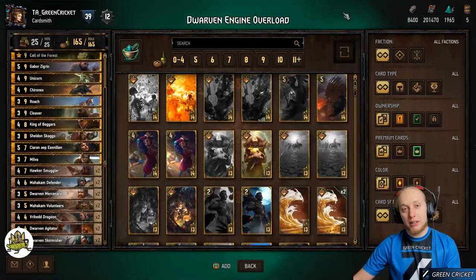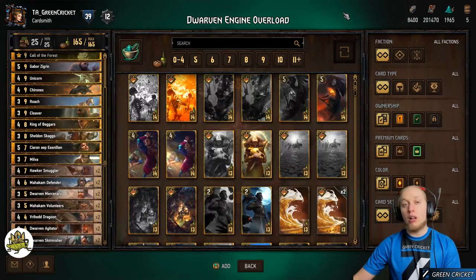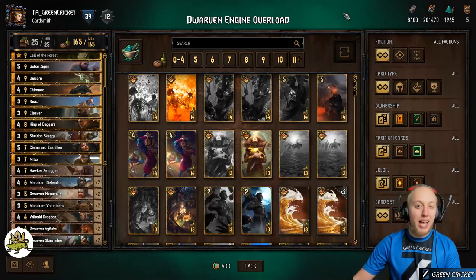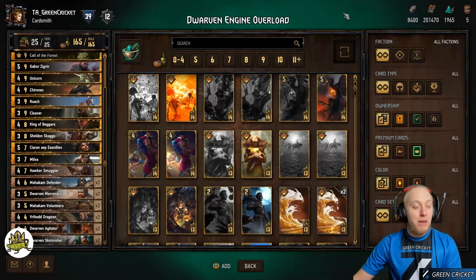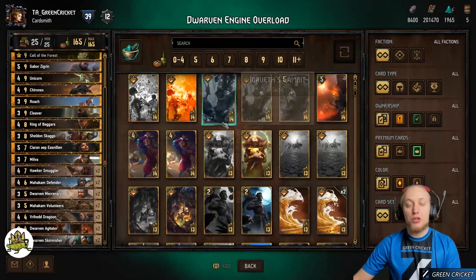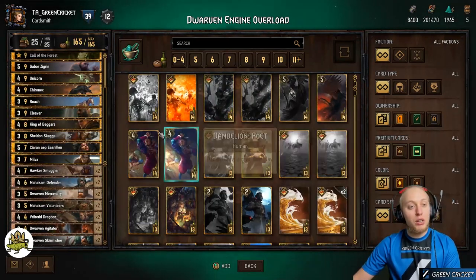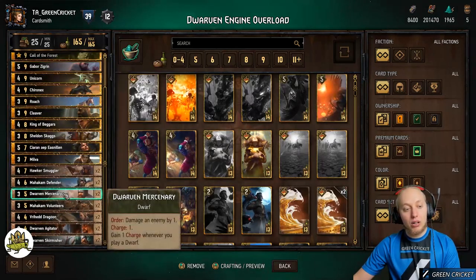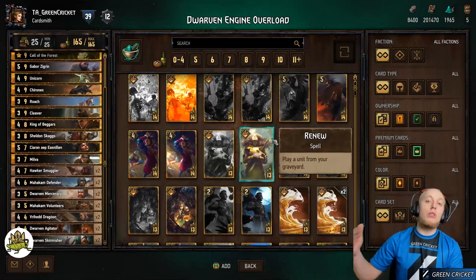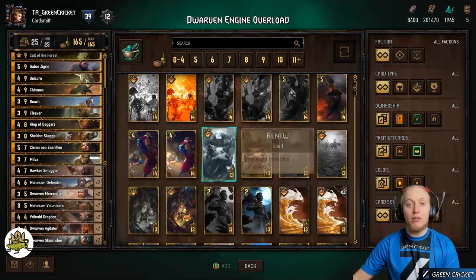Let's talk about the gameplay plan. The ideal setup is two long rounds: a long round 1 as your setup round, and a long round 3 as your engine execute round. In round 1 you go for Hawker Smugglers and King of Beggars to get carry over for round 3. In round 3 you use cards like Gabor Sigrin, Markham Defender, or Milva — engines that are hopefully already hand-buffed by your Hawker Smugglers from round 1.